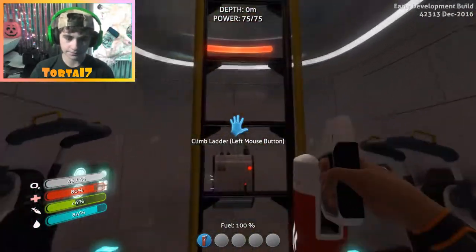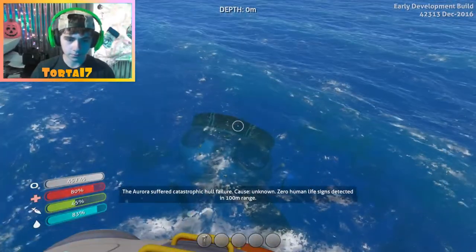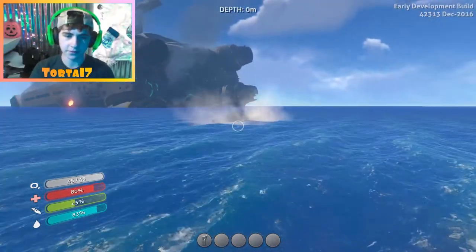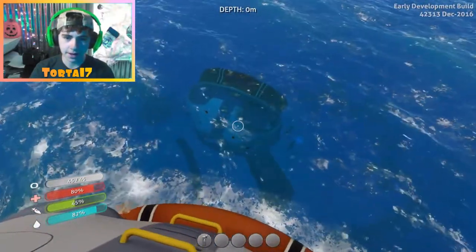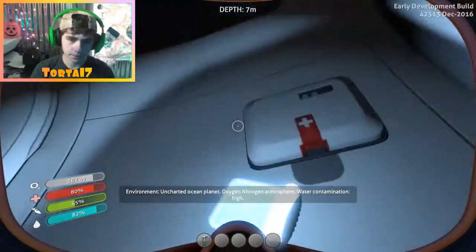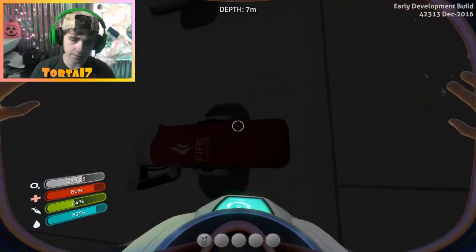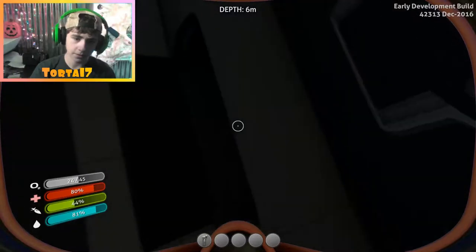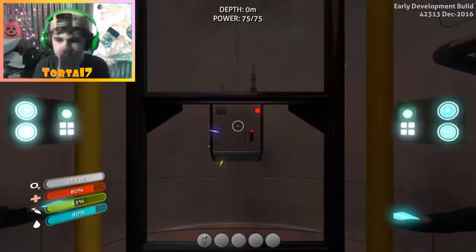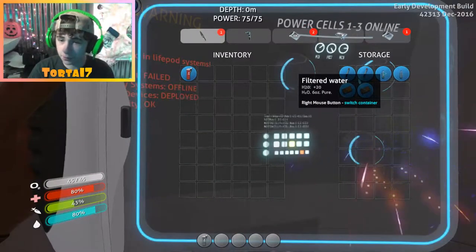I need to explain what Subnautica is. So basically there's a giant spaceship called the Aurora that you're in, which is like a scientific vessel. That's a volcano over there. You're looking around and surviving on your own. They're dead — they died. I need to pick up their pad because that's a note. I'll read that when I get back. There's a fire extinguisher — flares, filtered water, and nutrition bars. Sick.